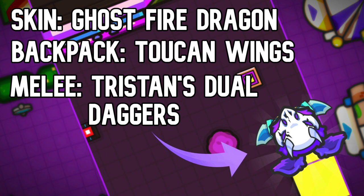Number 3, the Sirius M Skin. This is the Ghost Fire Dragon with the Toucan Wings and the Tristan's Duel Daggers for a melee.